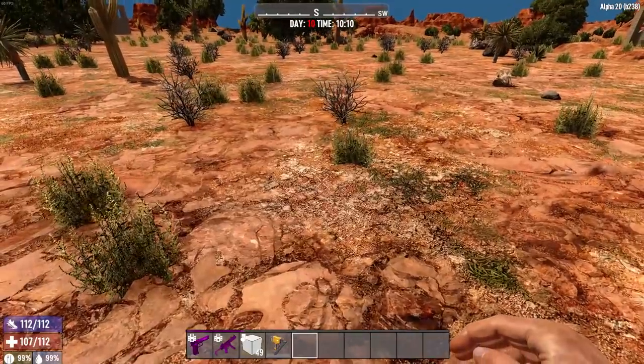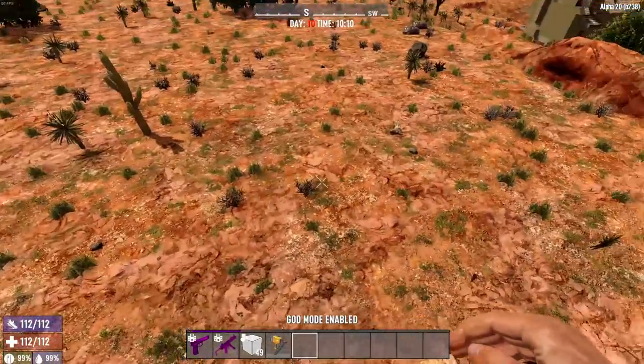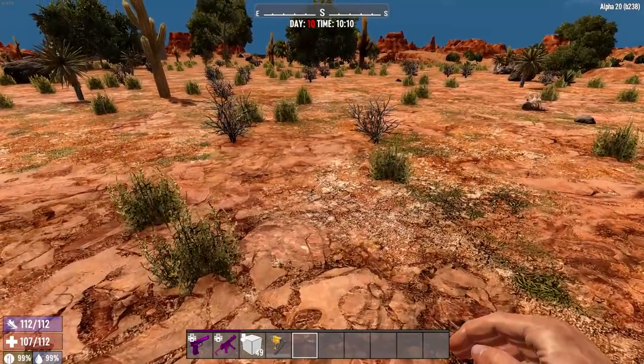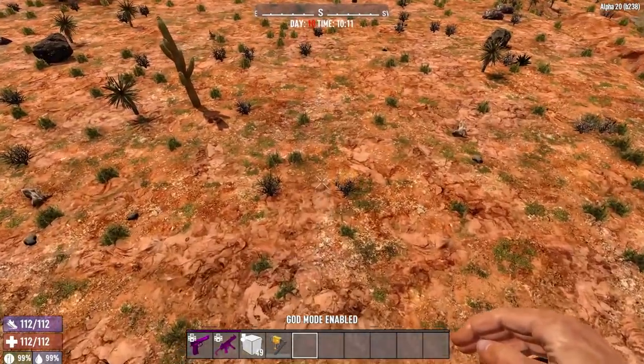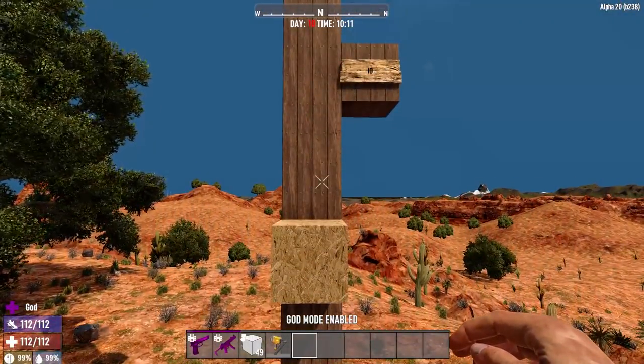I want to do this several more times just to make sure you don't get any breaks from here, because a sprain will heal on its own over time as long as you don't jump and climb over things, but a break requires some additional work. Seven blocks up seems like the chance to get a sprain is a little lower, but you do take about the same amount of damage every time.